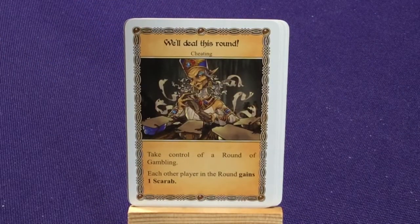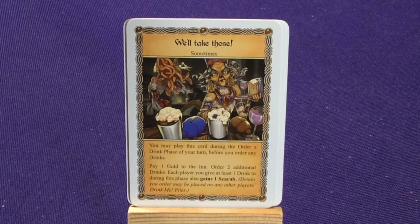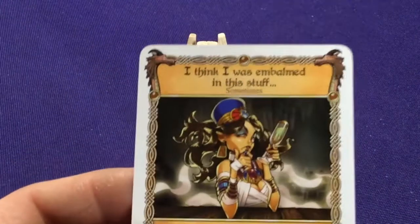'We'll deal this round' — a cheating card; take control of a round of gambling, each other player in the round gains one Scarab. 'We'll Take Those' — during order a drink phase, pay 1 gold, order 2 additional drinks; each player you give a drink to gains a Scarab, and you must give at least one drink. So she's very interesting — basically she's all about fortitude loss, knocking your health down. She's not as worried about getting you drunk or winning gambling.